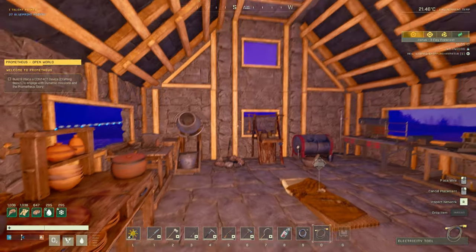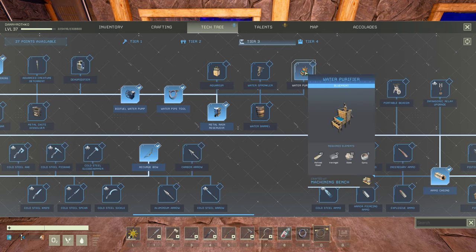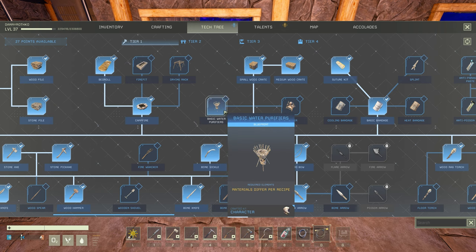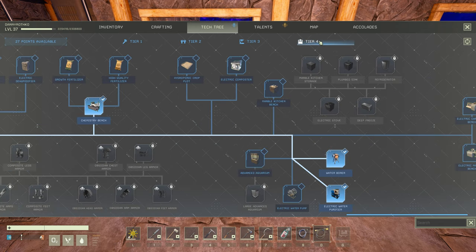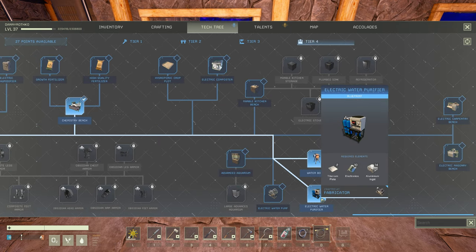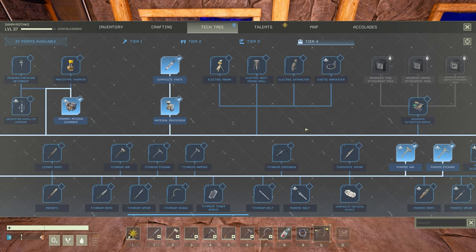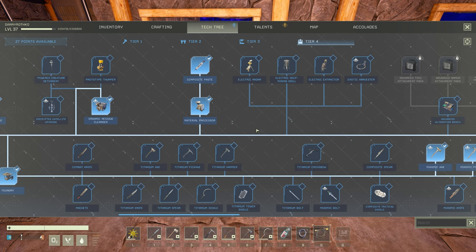Very happy to have that in the game now. There's also a tier three item called the water purifier, and then there's also a tier one basic rain water purifier and a basic water purifier — different ways to get the water. But the one with the 15% buff, I believe, can only come from the electric water purifier. And speaking of electricity, now that we have epoxies pretty much permanently taken care of, I think it's time to seriously think about upgrading our electrical power here.